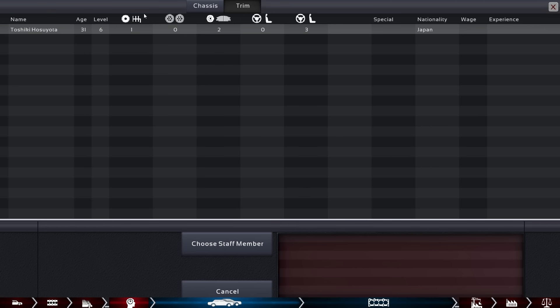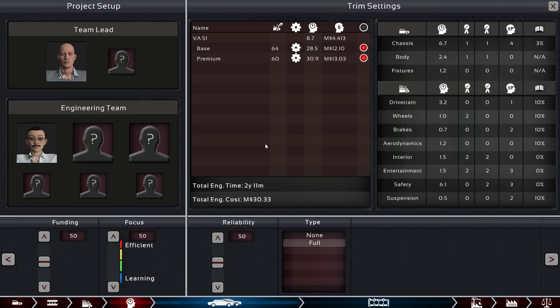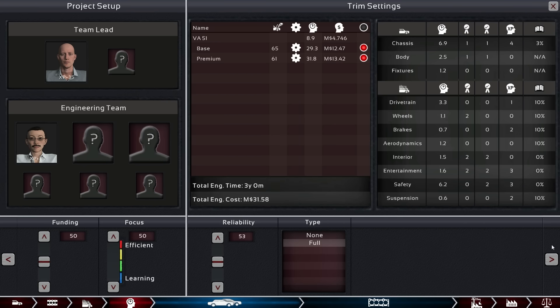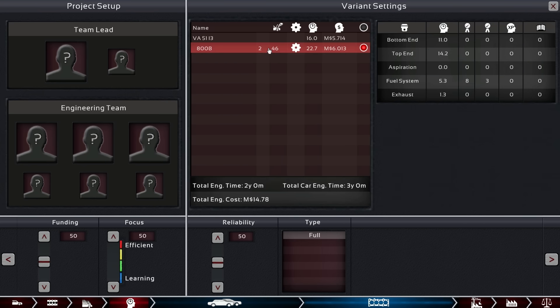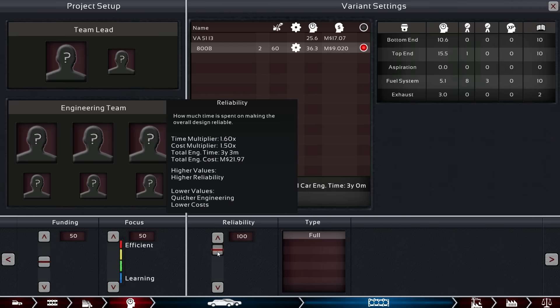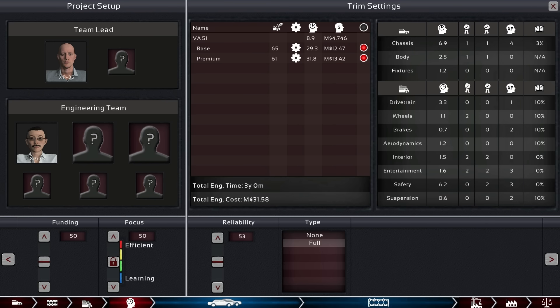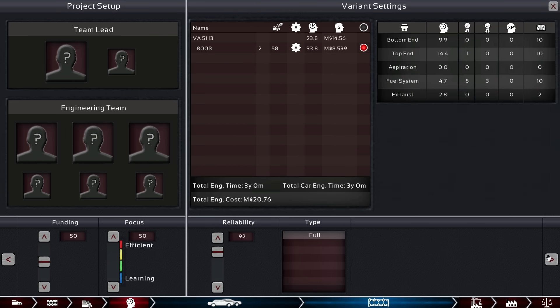Let's go with our two experts here. Much better — two years, eleven months, and now it's three years exactly. Here it's just two years — very good. Let's make it reliable. That was a bit too much — three years. Okay: 20 million cost here, 31.6 million there. It's good that we are making a decent profit.